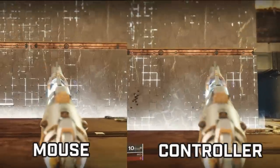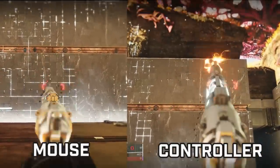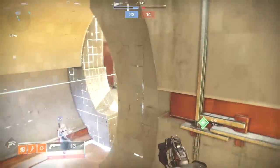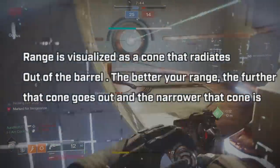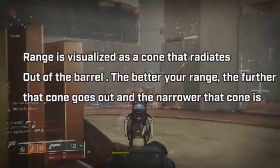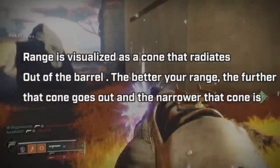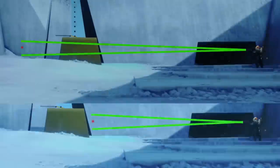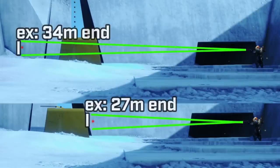What to take away is that with a controller, recoil and bloom are your enemy, and range is going to be your friend. Back in Destiny 1, we got an explanation as to how the range stat works, and it's been true since. Range is visualized as a cone that radiates out of the barrel of your weapon. The better the range, the further that cone goes out and the narrower that cone is. On screen I have a visual representation — it's exaggerated — of what that means.